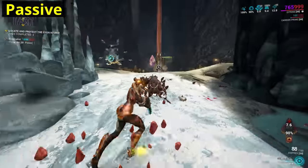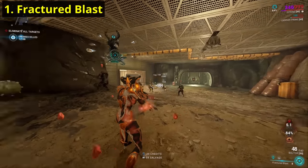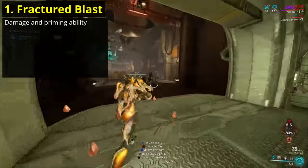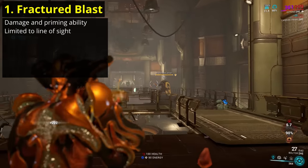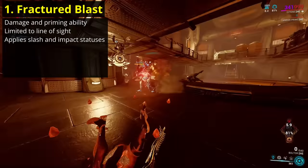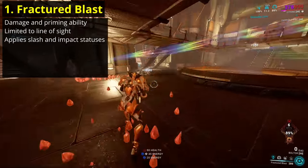Health orbs themselves don't crop up too commonly in normal missions, which brings us onto Citrine's first ability. Fractured Blast sends out Crystal Shards to damage enemies in a cone in front of Citrine. This cone is affected by your range and is limited to line of sight, dealing a modest amount of damage with guaranteed slash and impact procs. The slash proc uses the entire ability damage in the calculation, delivering 35% of ability damage as true damage every second whilst it's active.